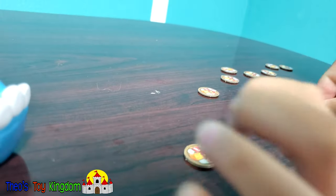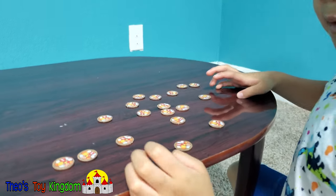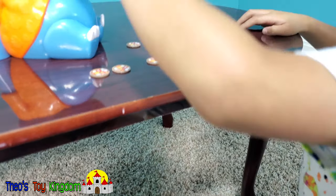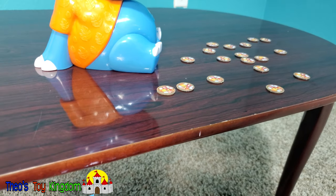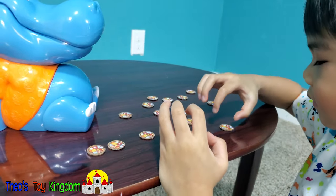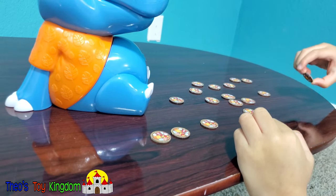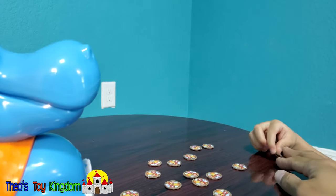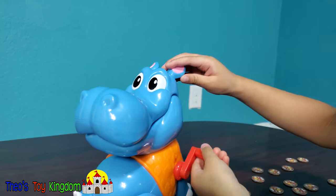The rulebook says the youngest player goes first, so Theo goes first. You can either pick garlic, pizza, onion, soda, or beans. Just say garlic — okay, pick a garlic. Oh, that's an onion! So if you pick the wrong one, which is an onion, you feed it to the hippo. If you feed the right one, then you don't have to. And it says one, so you have to turn the handle one time.